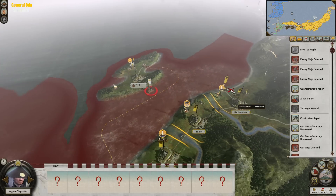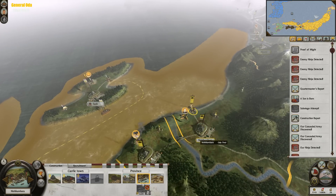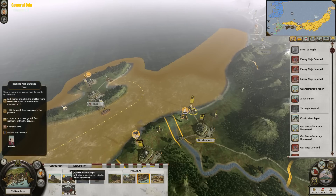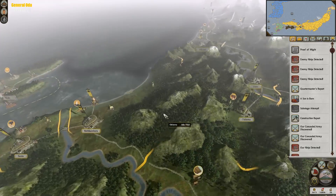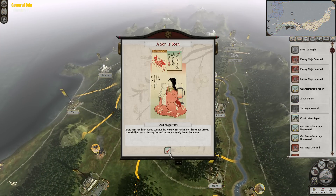Daidoji Kazuma — they have a significant force here. But I don't think they would have been able to handle what I was going to send them. I was going to send them a huge army that would have destroyed them. At least, that would have been the idea. So we have a new son that has been born — Uda Nagamori.